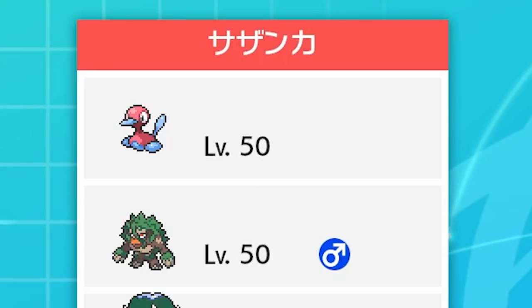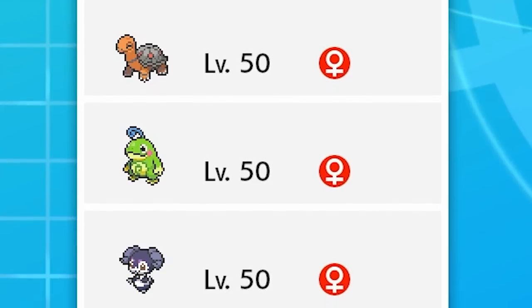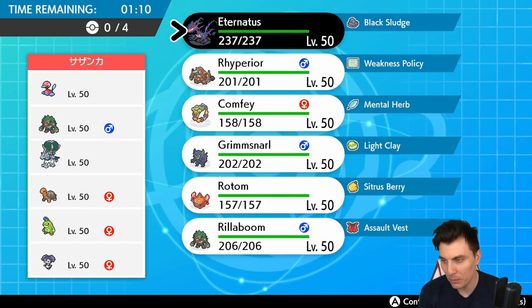Next up we have a Porygon2, Rillaboom, Calyrex Ice Rider, Torkoal, Politoed, and Indeedee team — a heavy Trick Room team. The Trick Room setters are going to be the Porygon2 and Ice Rider Calyrex for sure. Then you've got lots of things that can have free reign in the Trick Room. Rhyperior kind of helps us out a bunch if Trick Room does go up — gives us a nice option. The Redirection from Indeedee helps my opponent protect things like Calyrex.